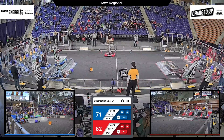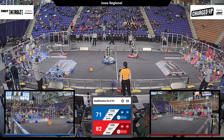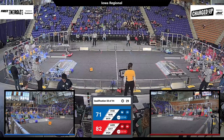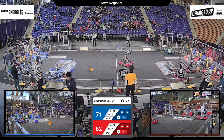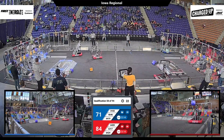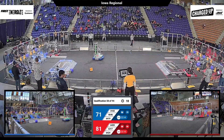Another cone up high for the Blue Alliance — they'll need another to form a link. That link could be crucial. It's a double-digit lead for Red. Cone dropped down on the red side. Can the cone find the mark on the blue side? Time running down, still a double-digit lead for Red.